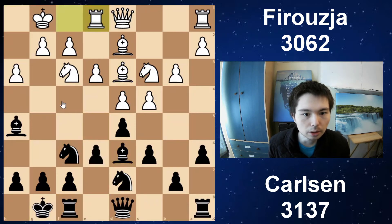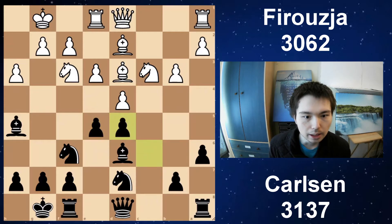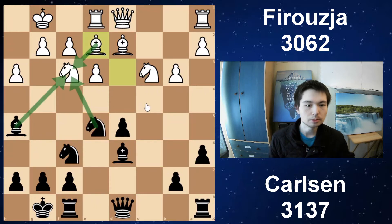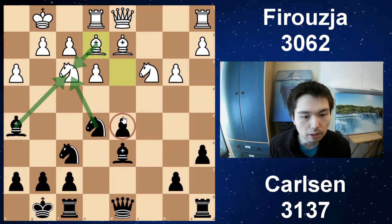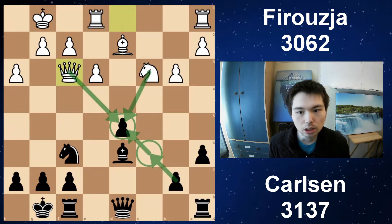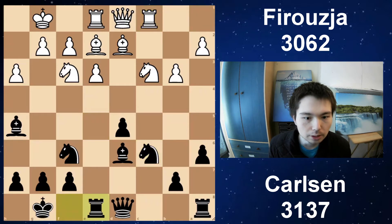Rook e1 going for e4. But black now strikes in the center with e5 — this is a really good pawn break to achieve in the Slav. Take, take, take, take — using the pin. Bishop has to retreat to break the pin. And knight c6 — vital move. In this kind of structure, do not trade minor pieces, because you've got a weak pawn on d5. Just bring the knight back, keep more pieces on. You do not want to take, take, take, take, because now this pawn is just so weak — it's isolated. So knight c6 is vital.